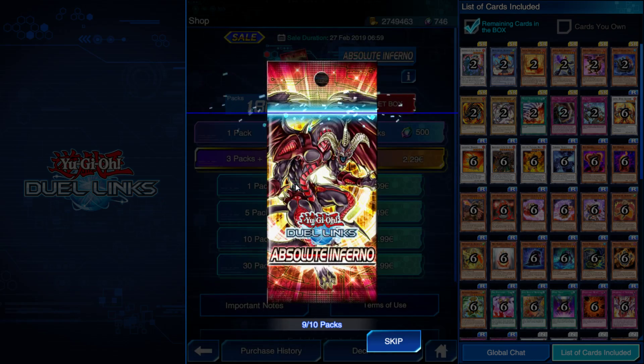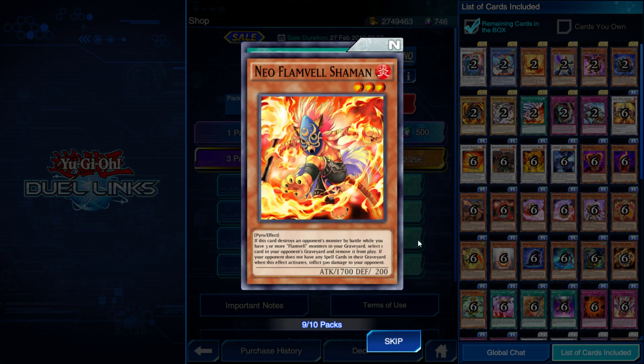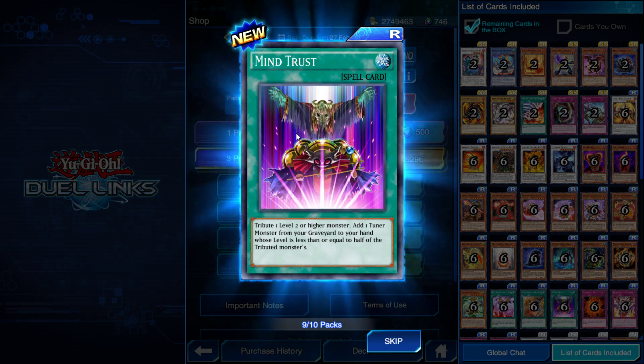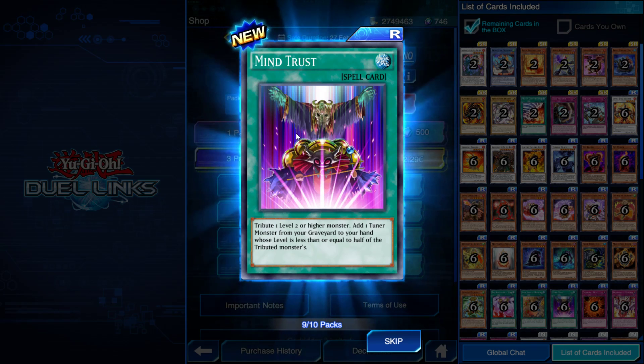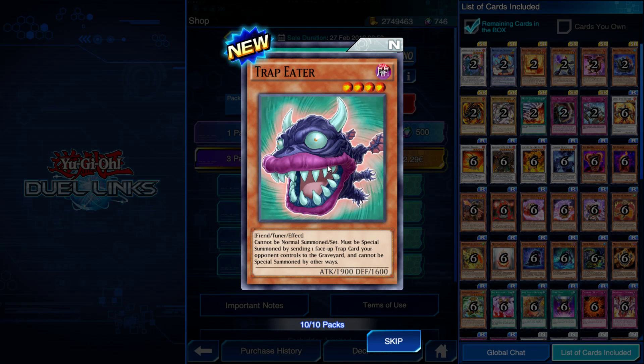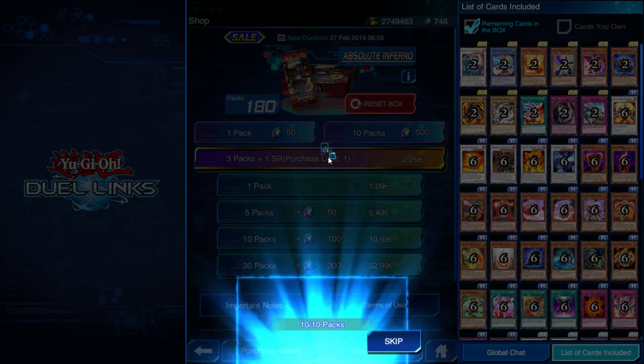We also pull Nephthys Shaman, Umbral Horror Ghoul, and Fire Formation — Yoko again. We get a few more commons including Trench Strider, Trap Eater, and some Flammvell support cards. And that's pretty much it for the 10 packs. So our notable pulls were Glossy Dark Bribe and Alexandrite Dragon — a pretty underwhelming opening overall.